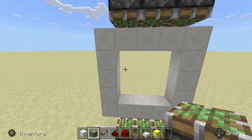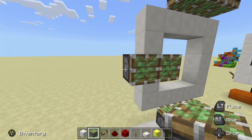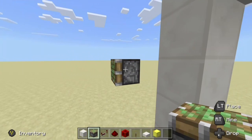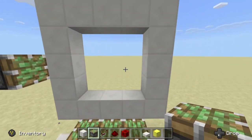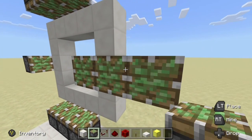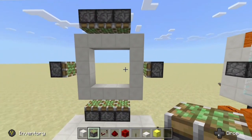Finally, we want to set up our two sticky pistons off to the side. I'm going to come three temporary blocks out like this, break these two, and we're going to have our sticky piston facing in just like that. And then we do the same to the other side.